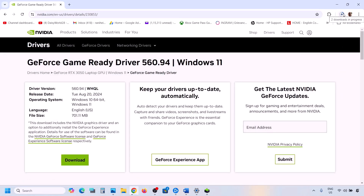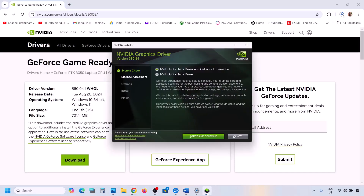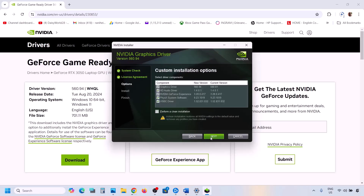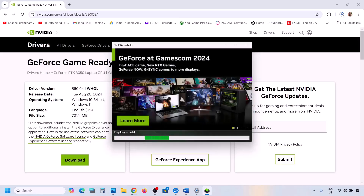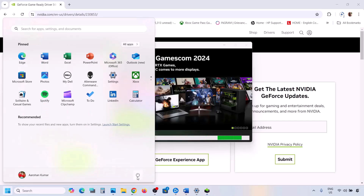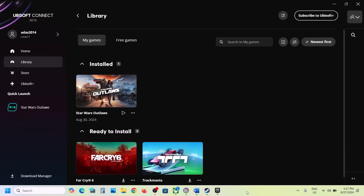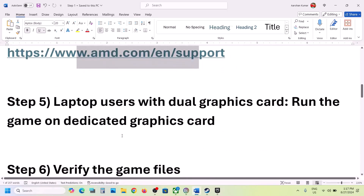Once the download is complete, run the EXE file. Click 'Agree and Continue,' then select the Custom option and click Next. Make sure to put a check on 'Perform a Clean Installation' and then click Next. Once the installation is complete, restart your computer, and after the system restart launch the game and check.